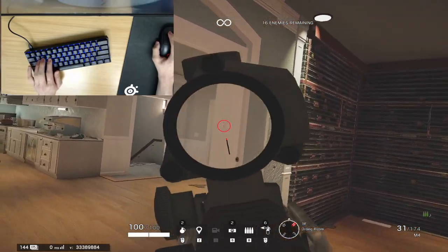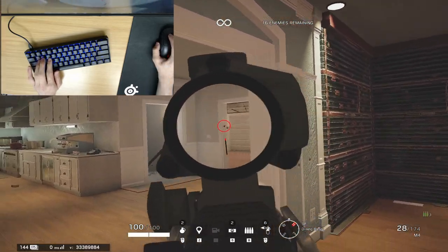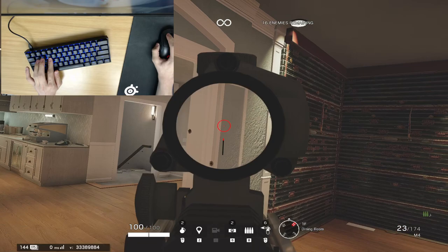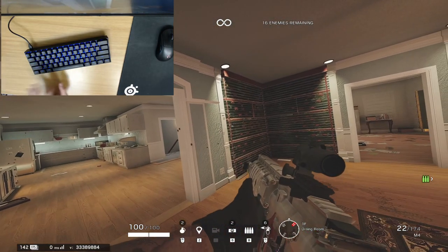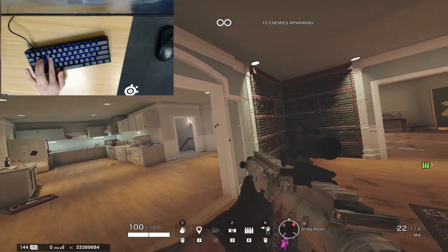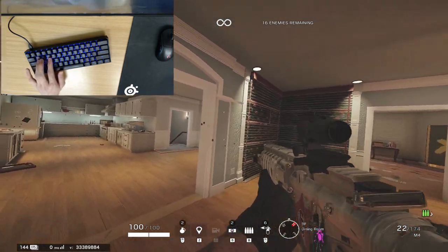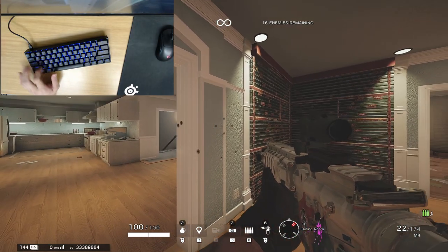The third type is the jiggle peek — probably the most iconic peek Siege has to offer since bolo peeking was removed from the game. On PC, this is incredibly easy: you just press QA and ED with your ring and pointer fingers respectively, and wiggle back and forth with those two fingers. This makes jiggle peeking super easy. Your head and body are in constant motion. On controller the principle is exactly the same — just make sure you're strafing and leaning at the same time.